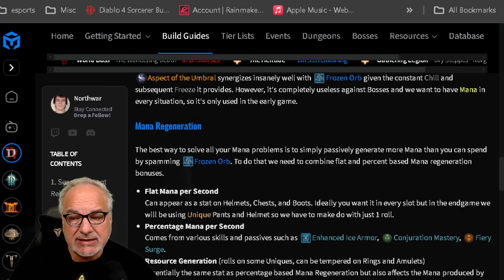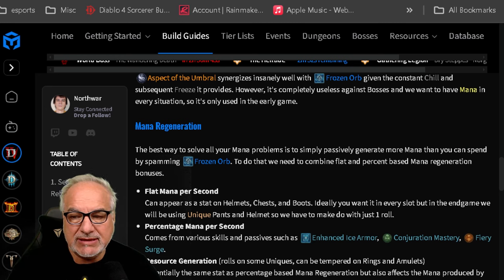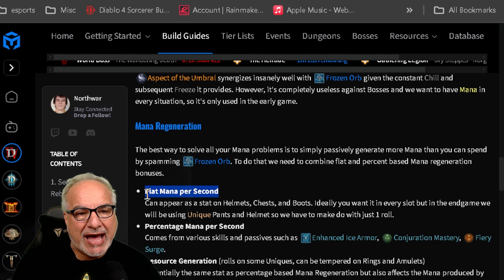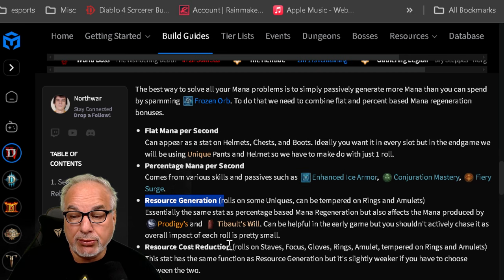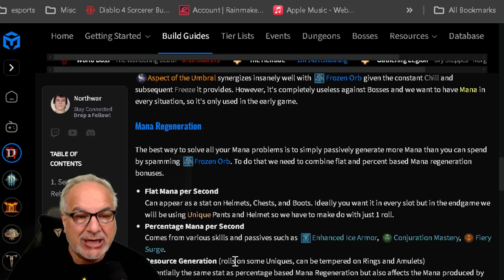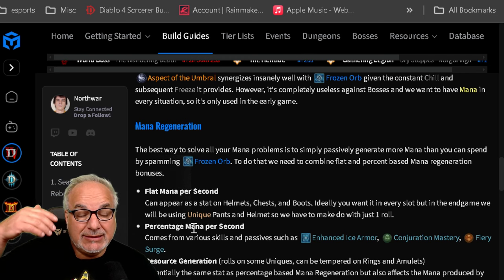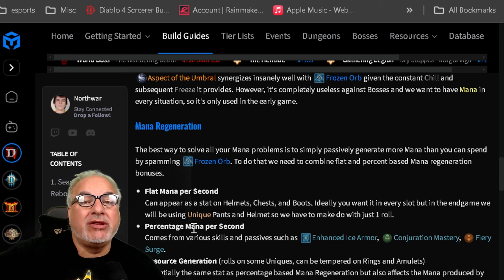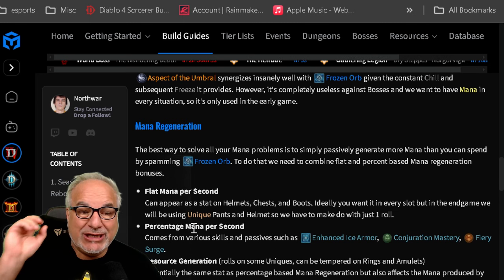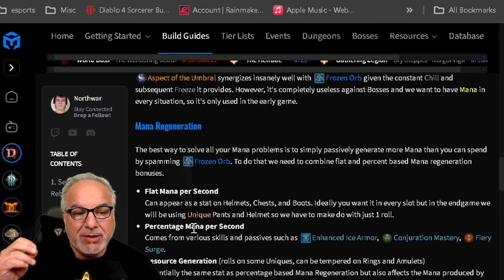The best way to handle mana regeneration is to combine these bonuses: flat mana per second, percentage mana per second, resource generation, and resource cost reduction. These are affixes to prioritize when loot is dropping. Early game you will run out of mana constantly, so it's very important to pay attention to these and add them to your build as quickly as possible.